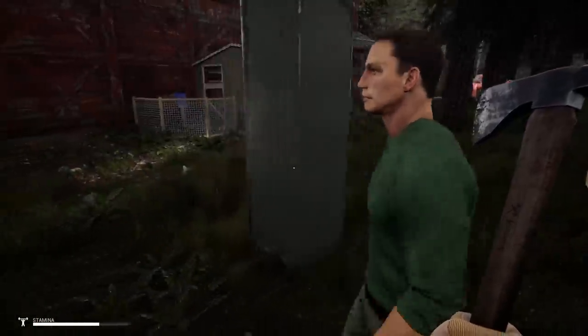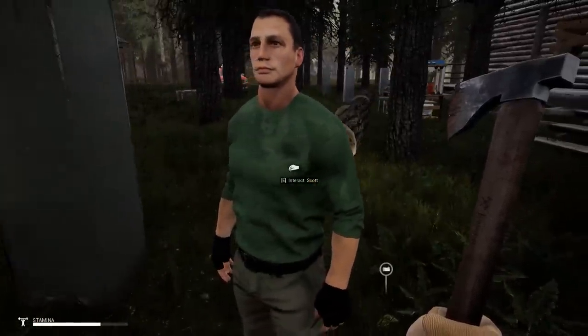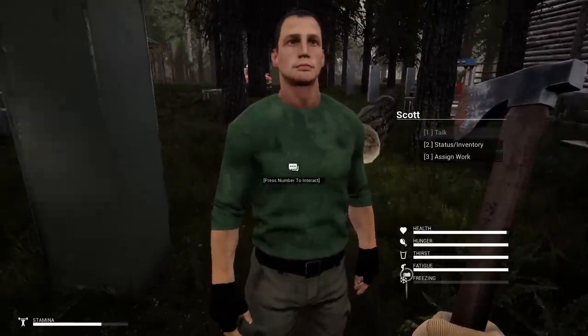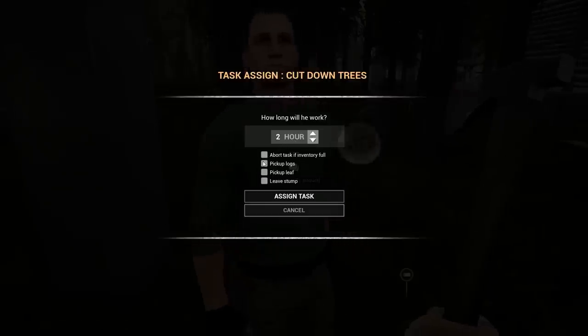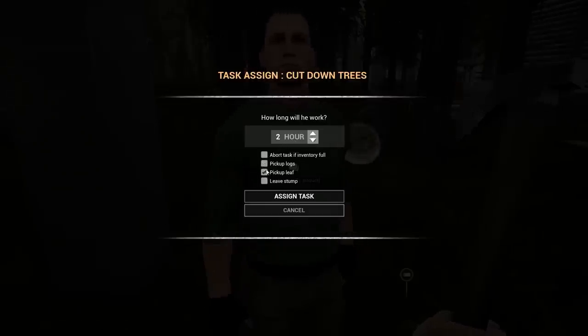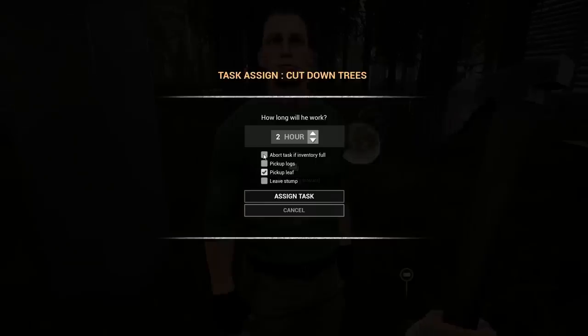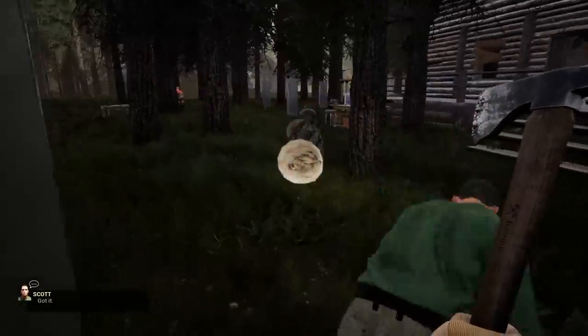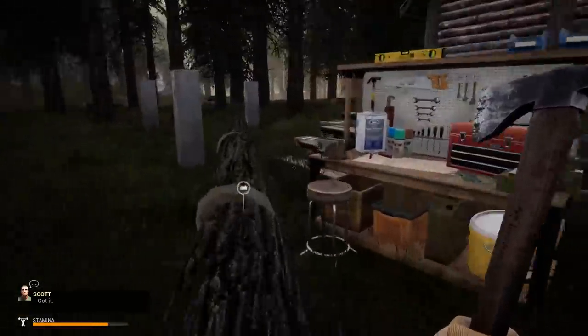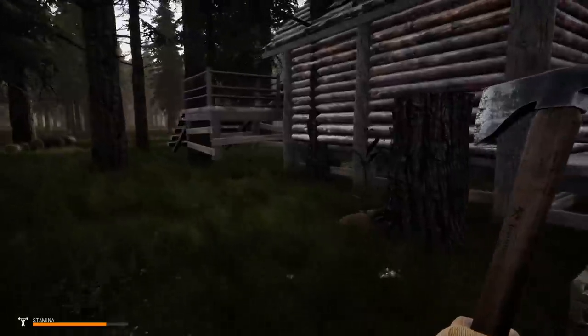Scott, buddy, how's it going? I've got some work for you. Let's have you pick up leaves for two hours. I don't know why — so I don't have to. Abort the task if your inventory is full. Get to work, bro, we've got a lot of work to do, you and I.